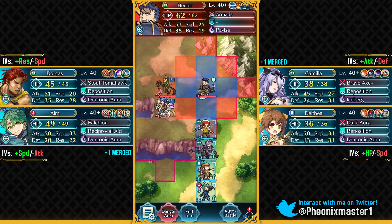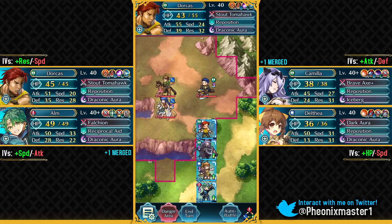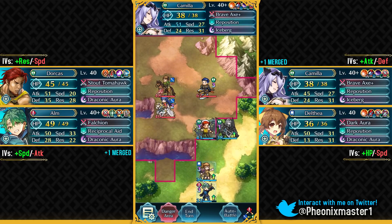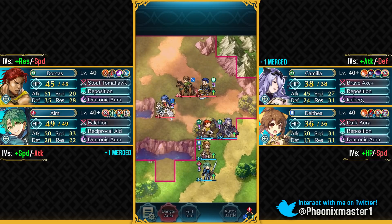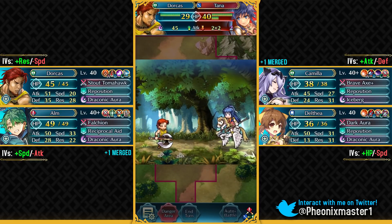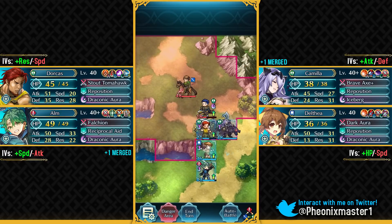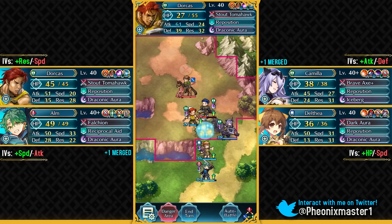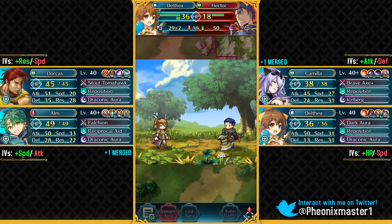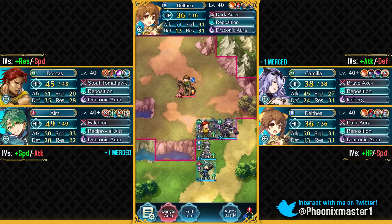Camilla can kill Hector, but the thing is she's gonna be really low on health, so that's not gonna be too nice. I guess what I can do is just use reposition, but actually I can just stay here — Dorcas is gonna be able to take on all of these units. Hector is gonna be going down the next turn. Tana is gonna go down in a single hit. Tana actually got a really nice buff with the Close Defense Sacred Seal — not only can she get plus seven defense from her Vidofnir, but if you run Fortress Defense or Close Defense in slot B, you can stack that up with the Close Defense Sacred Seal, and that is just so good.